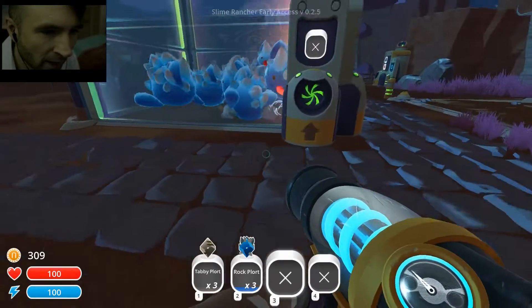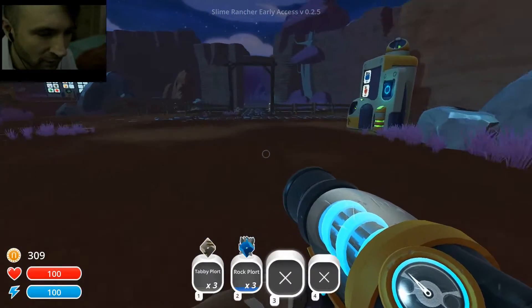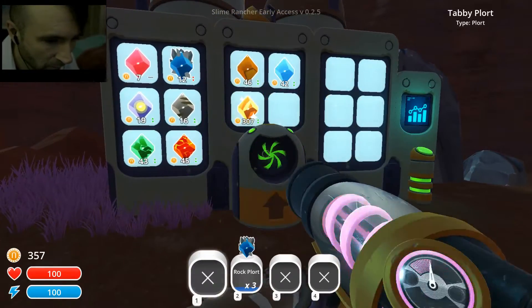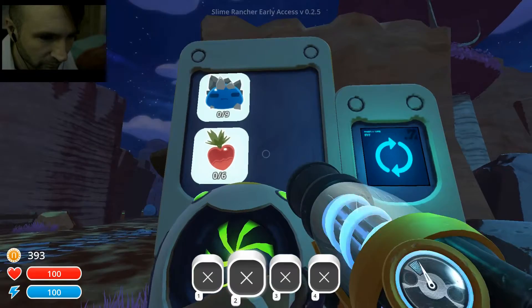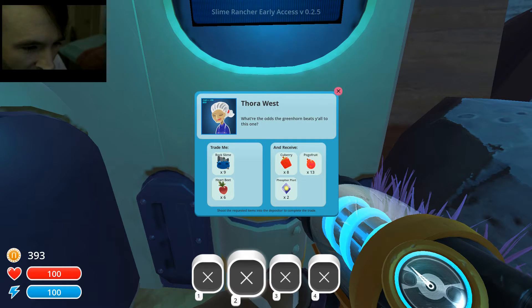So all of our carrots are planted here. With those, we can just go right next door and feed our largos. Let's go back out. Let's sell this plort first. Let's go back out and get some more food for these guys. So this is like a trade console. If we can fulfill this over here under Trade Me, then we can get what it shows on the right — the Q-berries, the Pogo Fruits, the Phosphor Plorts. I'm saying that aloud because I don't know if you can see my mouse right now.